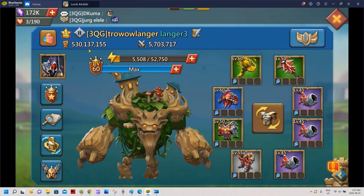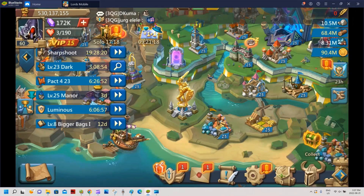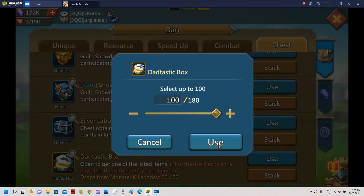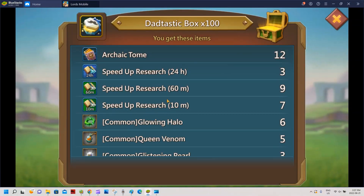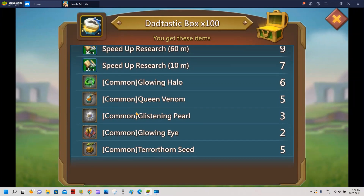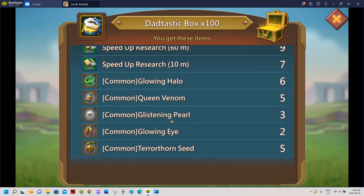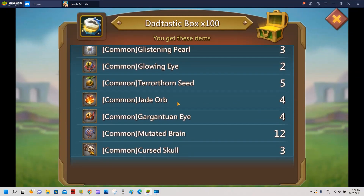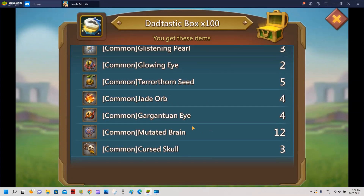Moving on to Linger 3, my infantry blast account. We're gonna do the same thing - open a hundred. Seven 10-minute speed ups, that's the worst so far. A couple tomes - I love tomes, I'm not yet done with sigil on the first two accounts so these are always welcome. A couple alos - really nice. I'd love to get more pearls because for infantry the facet terathorn is very good. Jade orb is always good for research speed. Brains are great for the skull crusher on a mixed set.